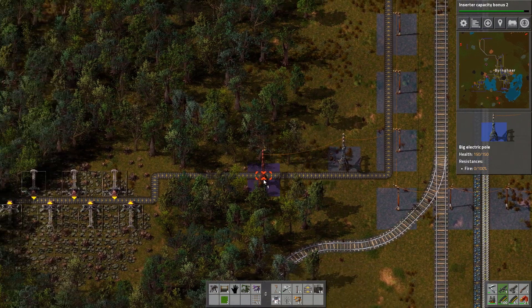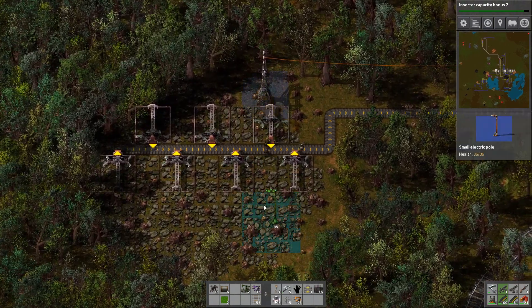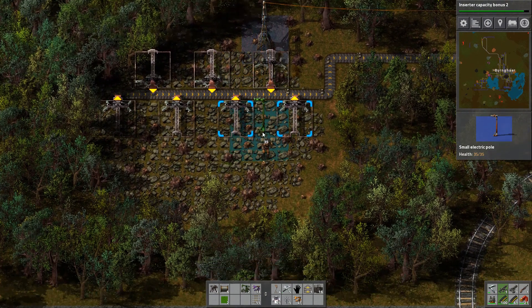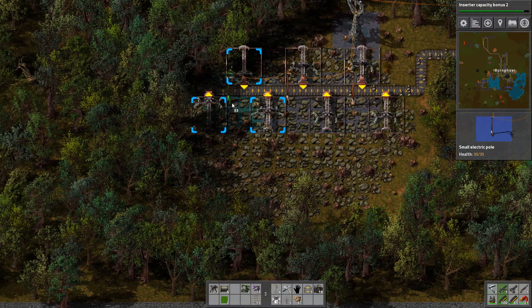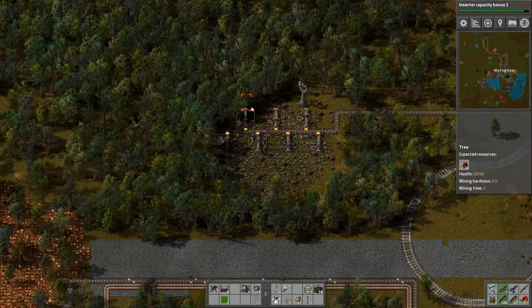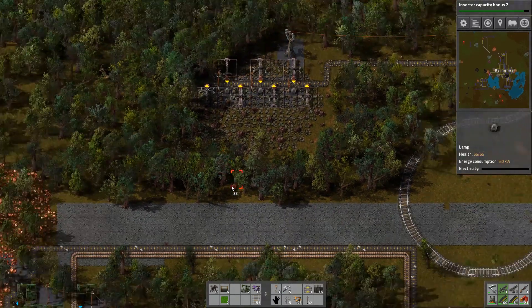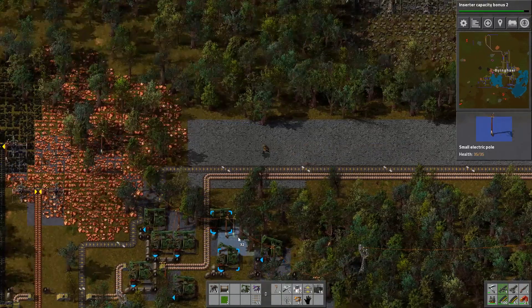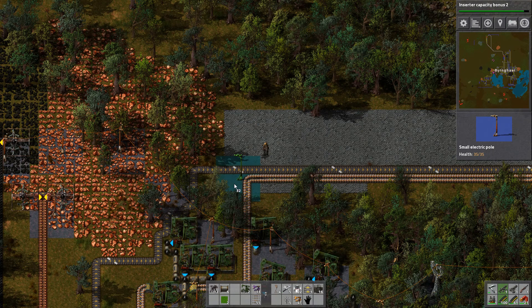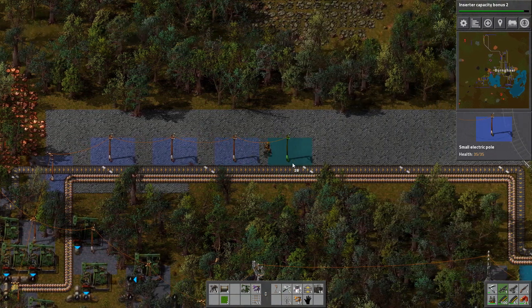I made some big electrical poles just now because they can go really far — that means I have to produce less stuff. We can place it down like so. Now we can have some smaller ones expanding upon it. All of our new stone resources are now producing. I probably want to have a little light here as well so that we can see what's going on. That reminds me — we should probably do the same on this little road that I've built, with small electrical poles and lights.